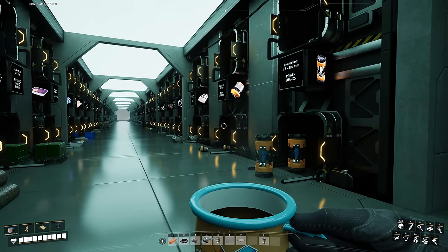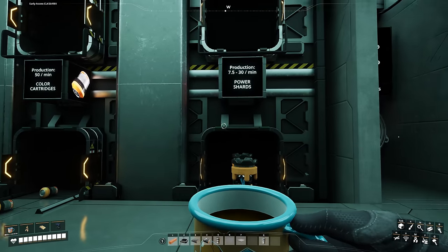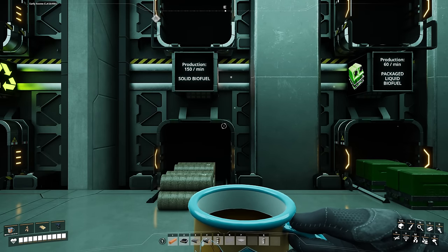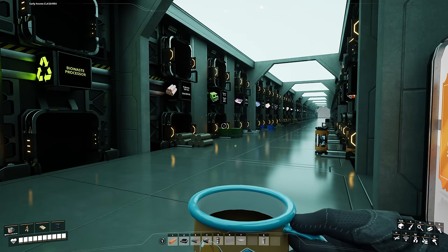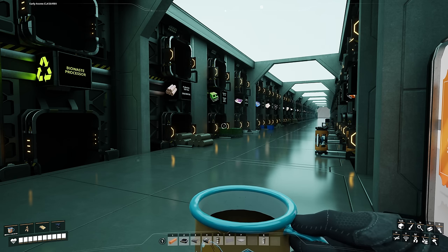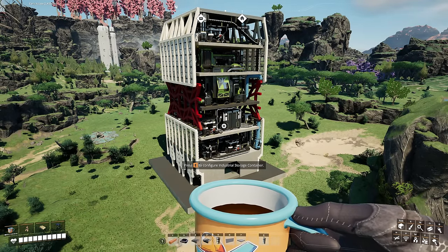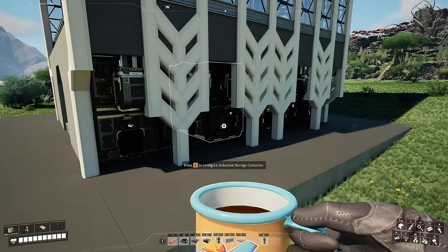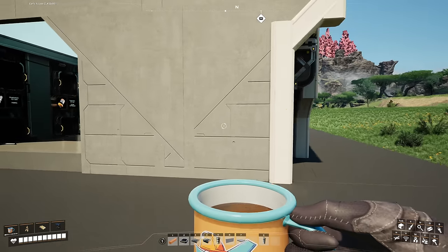Right now I'm more interested in the storage itself. The first section starts here and ends over there — a total of 6 containers: power shards, color cartridges, fabric, alien protein, packaged liquid biofuel, and solid biofuel. It looks simple, but it's not. There's a lot of hidden functionality here. The bio-waste processor takes up only two 4x4s. Floor number one has storage containers that are accessible from both sides, with markings so you can understand their contents without opening them.